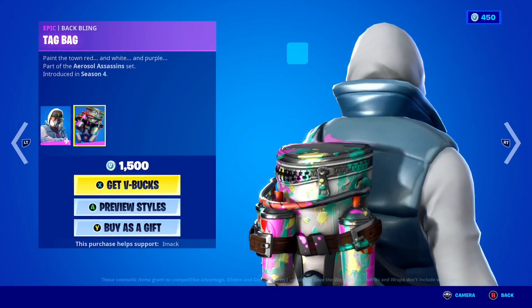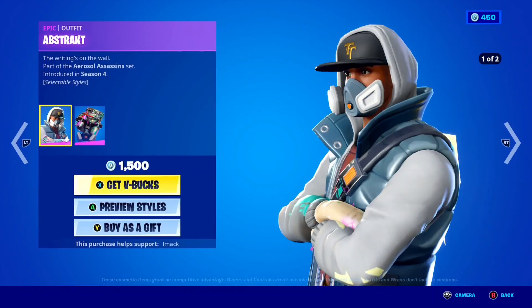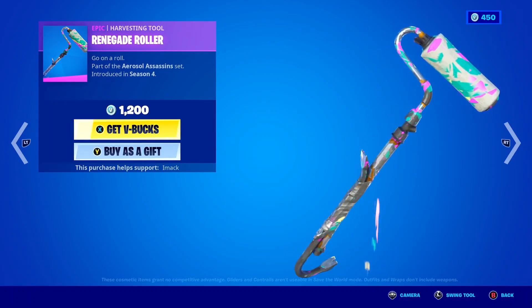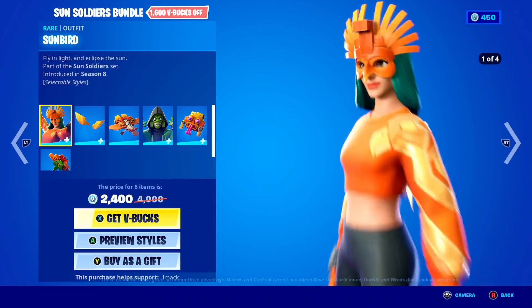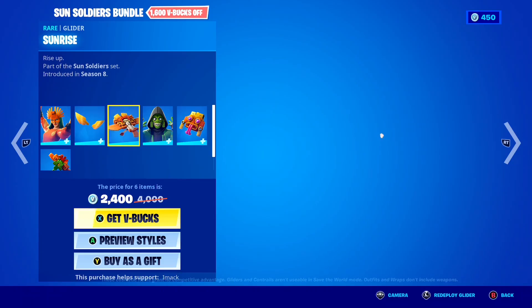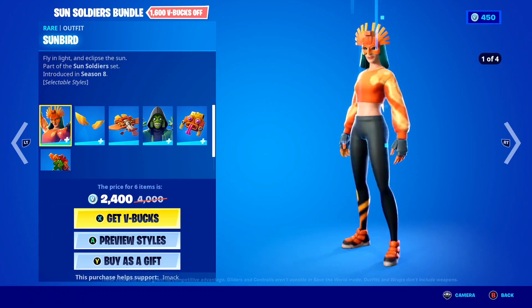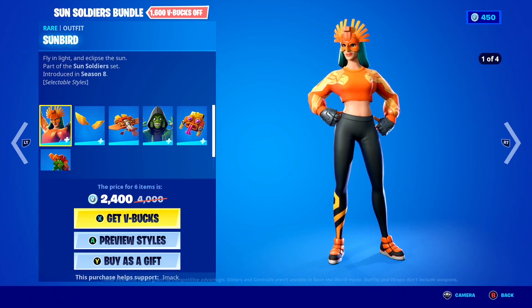Starting off, the Abstract skin is back with the Tag Bag back bling — you've got the two styles, default and the Assassin style, super clean. To go with him, you've also got the Renegade Roller pickaxe, which is also pretty cool. The Sun Soldiers bundle is back today. In this bundle you get the Sunbird skin, the Sun Wings back bling, the Sun Rise glider, the Mesmer skin, the Hypnotic back bling, and the Axe Tech pickaxe.